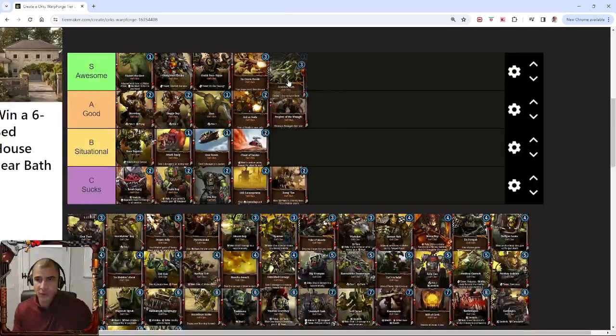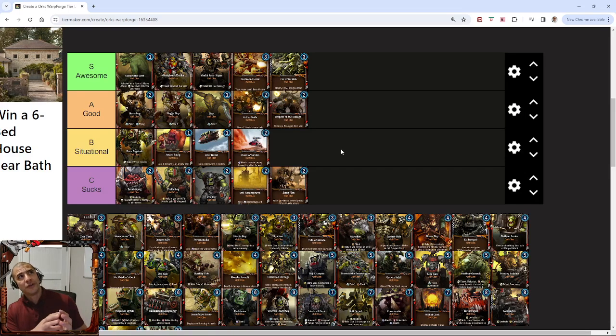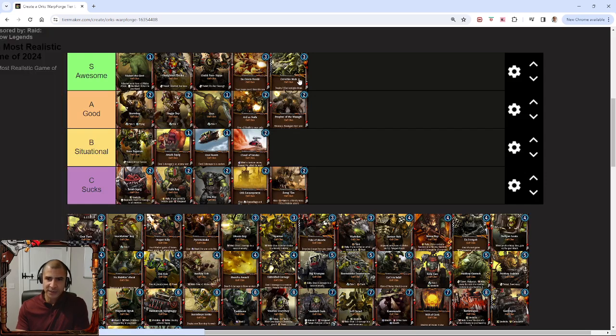I actually think the Gretchen Mob is also awesome. Very flexible — you can use it early game or late game. Giving you those three speed bump Vanguards is quite unique. A lot of other Vanguards in the game are big tough units with lots of health or armor, but this is just Lagrots — there's three of them, and you've got to kill three of them before you can hit face again. Obviously it's susceptible to AoE, but it combines really nicely with Ardus Nails for a good turn 5. It's in pretty much every Orc deck you'll come across.